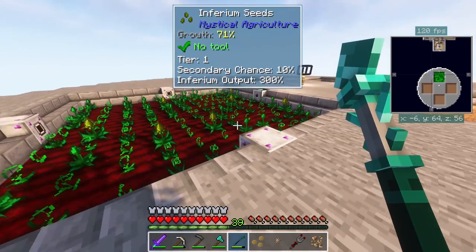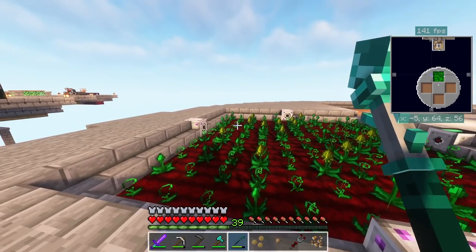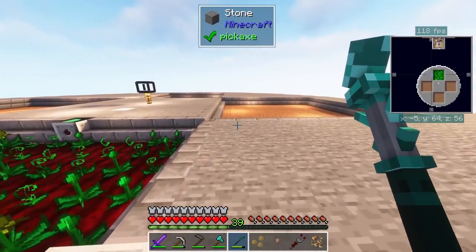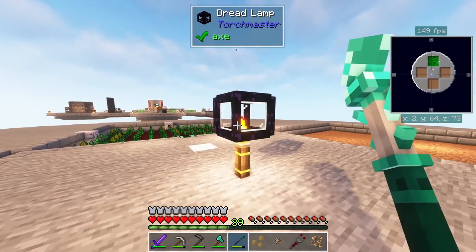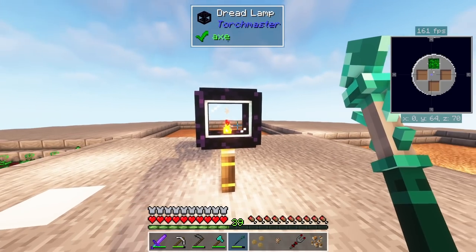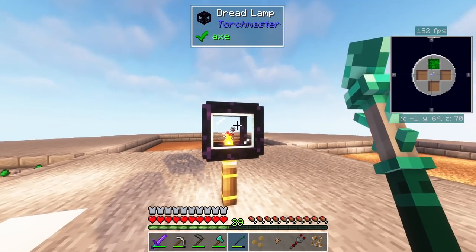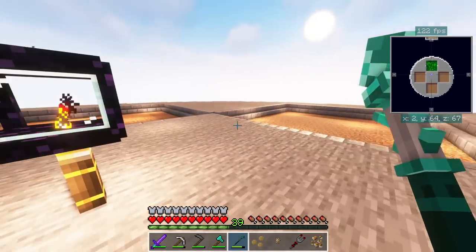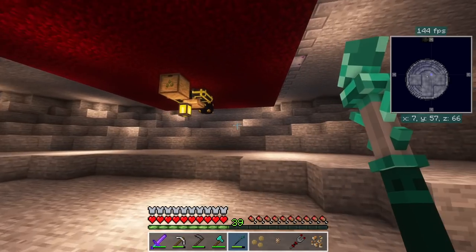Over here we have our supreme farmland with all our inferium added. We now have three watering can setups instead of just one. There are areas here for other crops to set up at some point. I also went ahead and moved one of these dread lamps - it makes it so passive mobs can't spawn because I kept getting bats when this was being built.